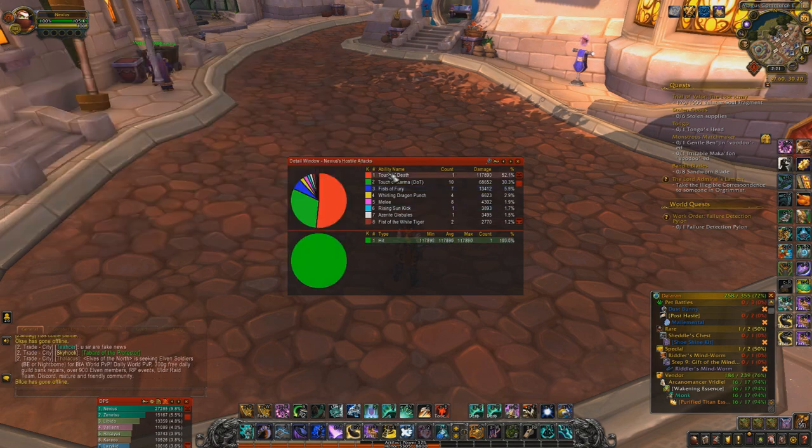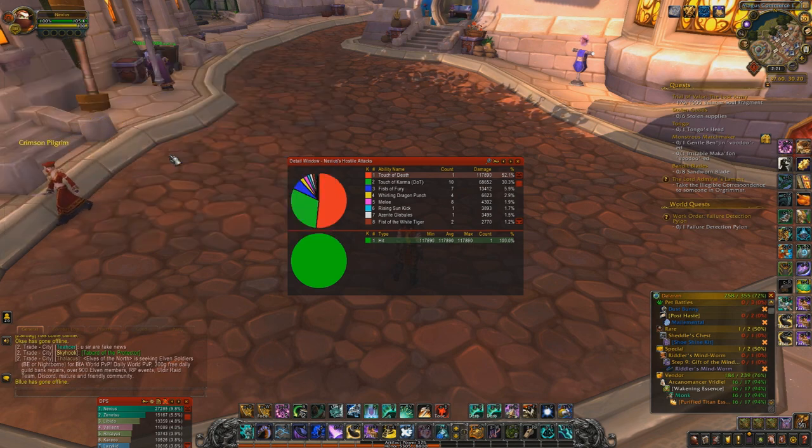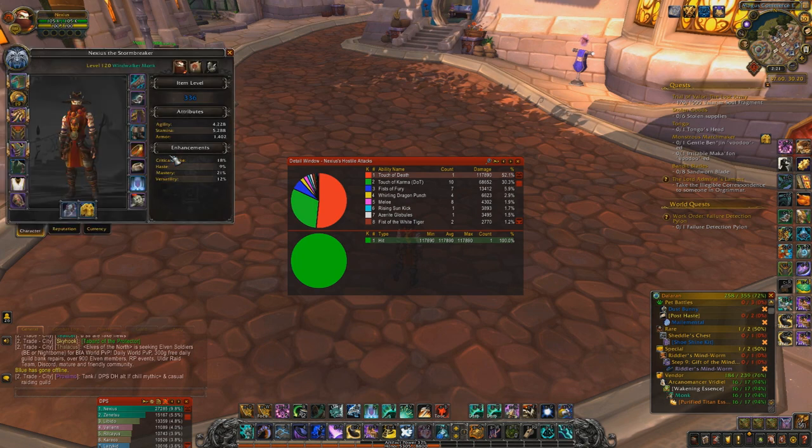As for Touch of Death, it's basically the same thing — usually about 20% of your damage done. So these two abilities alone are doing so much damage compared to all of our regular rotation abilities. That's important to note because I am expecting nerfs to either one of them. And good Karma is one of the reasons why — we'll get into that when we talk about talents.